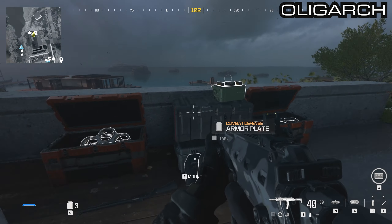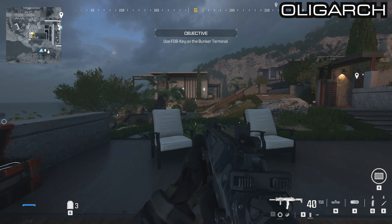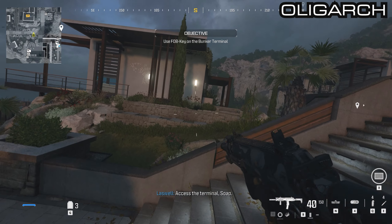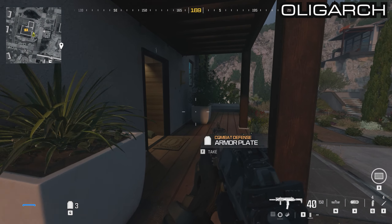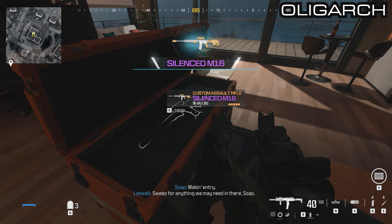From here make your way over to the right — you'll see another outbuilding. Go inside this building and there is the crate on the floor with the silenced M16.